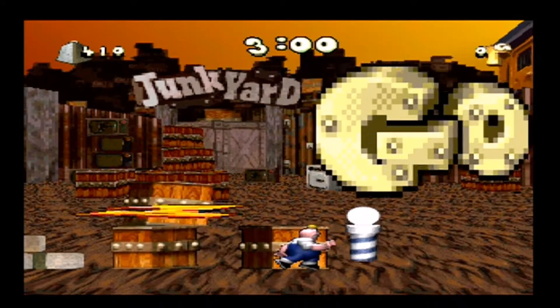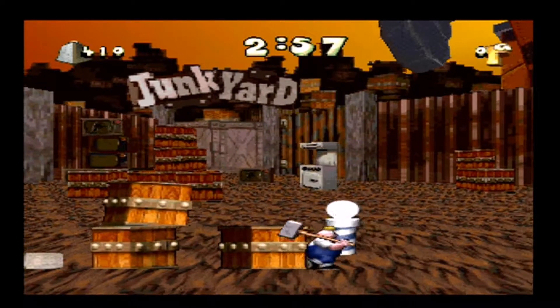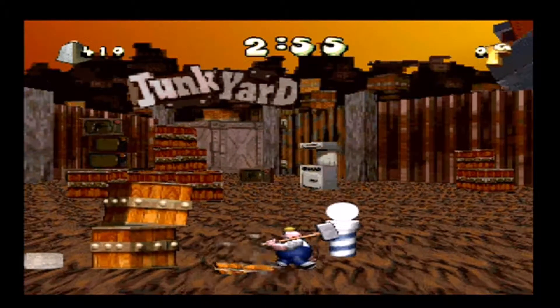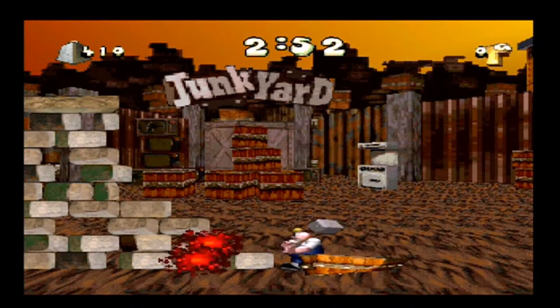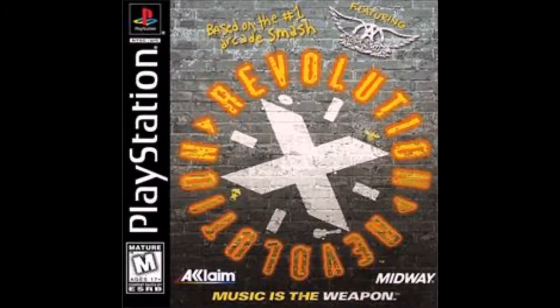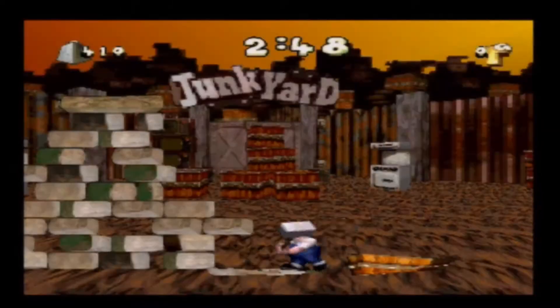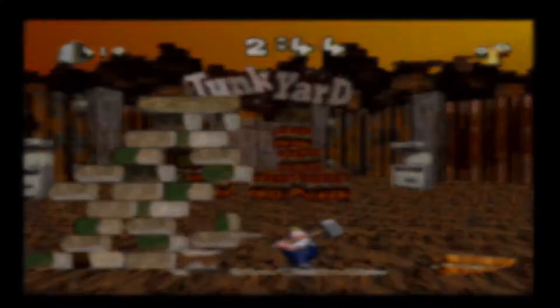Hey everybody, this is VG Logic and on this episode of Played This we're going to be having a look at Trash It on the PlayStation. This game was developed by Rage Software, who were responsible for a few football games but also some quite obscure stuff like Revolution X, which is a rail shooter that came out on both the PlayStation and Sega Saturn in 1997.